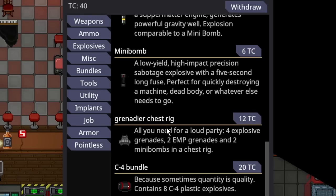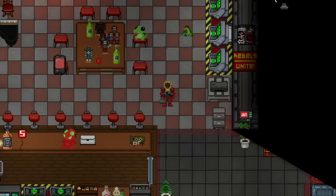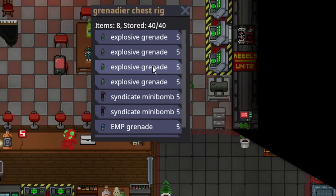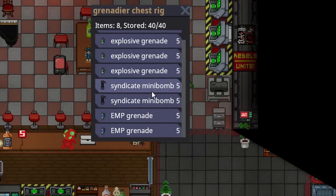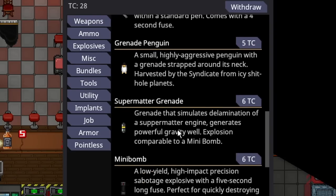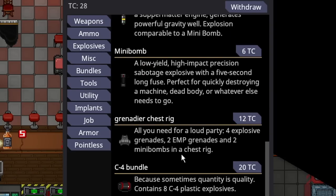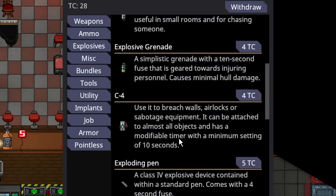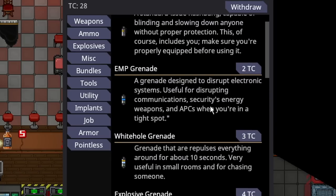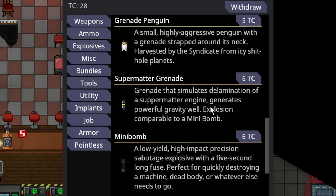Under the explosives tab, they feature one unique purchase, which is the grenade chest rig. When you purchase it, it looks just like the normal chest rig, but this one has specific items inside: four explosive grenades, two syndicate mini bombs, and two EMP grenades. For only 12 telecrystals, you will save a lot of money — four explosive grenades alone is 16 TC, two EMPs is 4 TC, and two mini bombs is 12 TC, so it's a ton of savings.